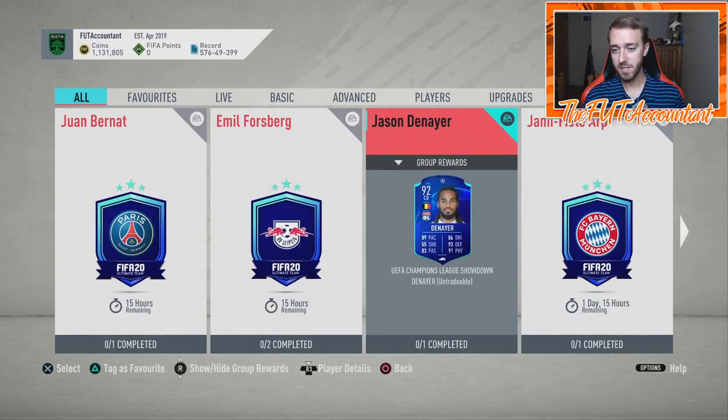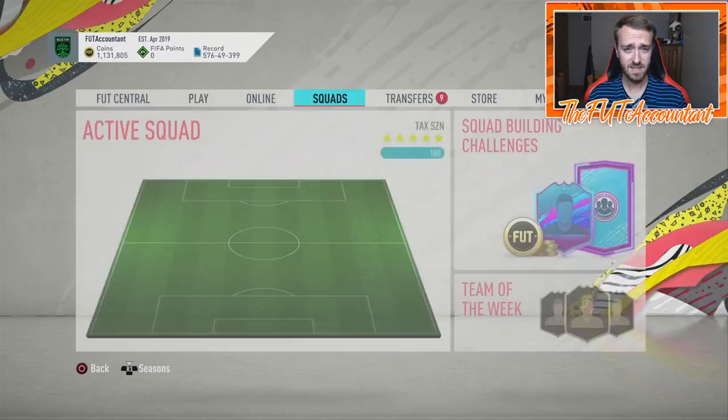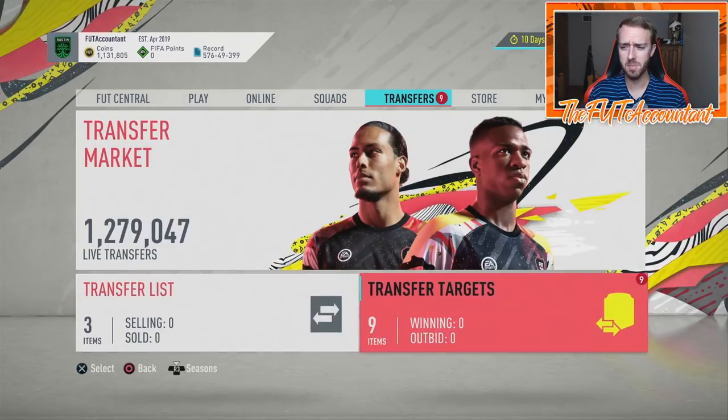The Arp card is 95-rated with 99 agility, 99 balance, 97 strength, 95 finishing, six-foot, high-medium work rates, four-star four-star — his base card is three-star three-star, so that's a big upgrade. I'm kind of rooting for Bayern. The SBC is an 83 or 84-rated squad — basically the same requirements as Forsberg and Bernat. And the Denayer card for Olympique Lyon would be sick as a 95 if Lyon can get the win.